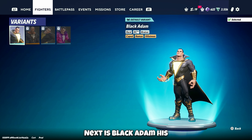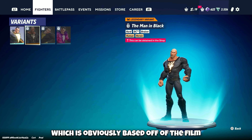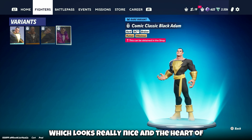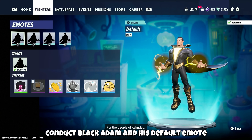Next is Black Adam. His default outfit, Man in Black outfit which is obviously based off of the film, the comic classic Black Adam which looks really nice, and the Heart of Conduct Black Adam. And his default emote. Interestingly, Black Adam doesn't have the Tooniverse outfit — every other character I looked at does have that outfit.